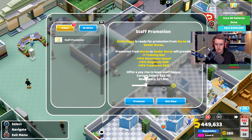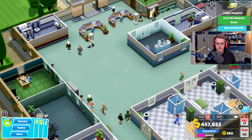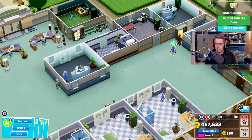A senior nurse — good to have. Let's get her to 30,000 — let's pay for you, make you happy. Awesome — I think looking at this we're doing well.